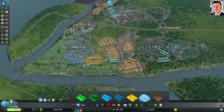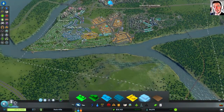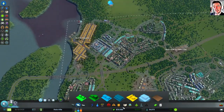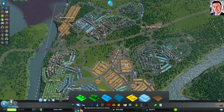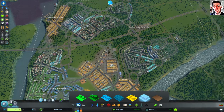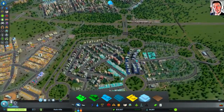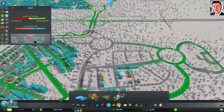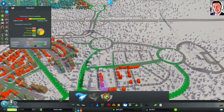Even if this area is industry, and this as well, the demand is really high. And I don't know if offices are enough. Let's check out education levels on my university. So the university isn't full yet. But my elementary schools are full — I could build three more.